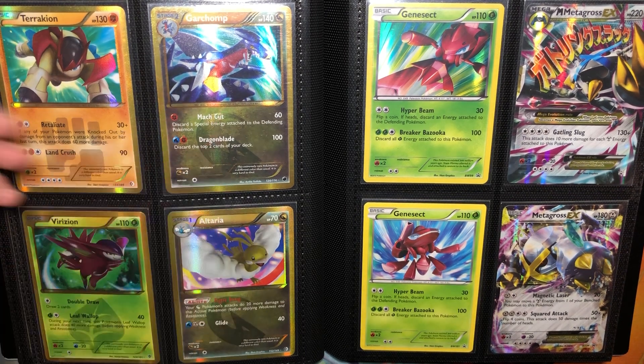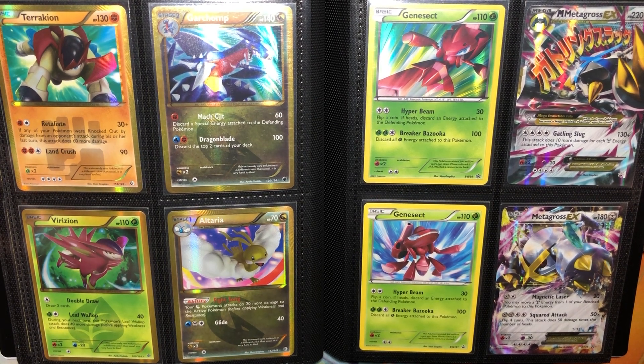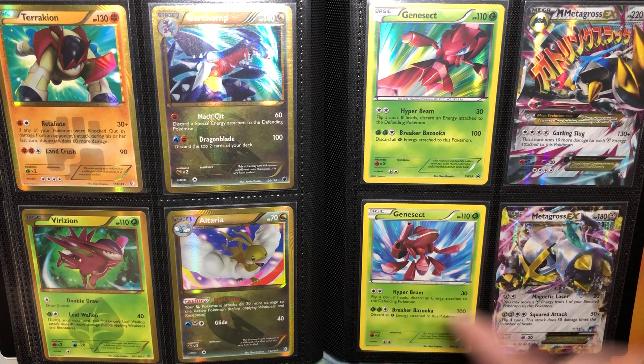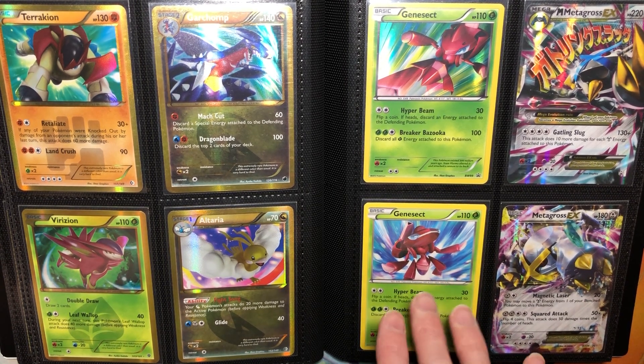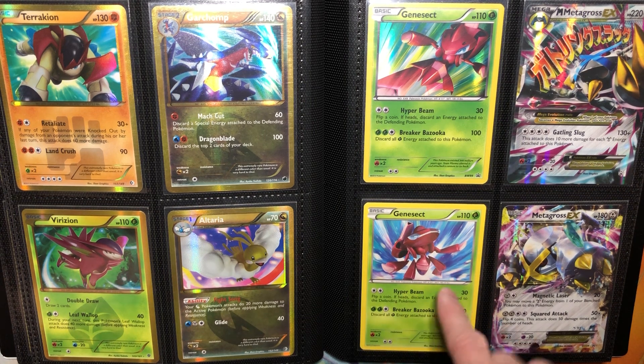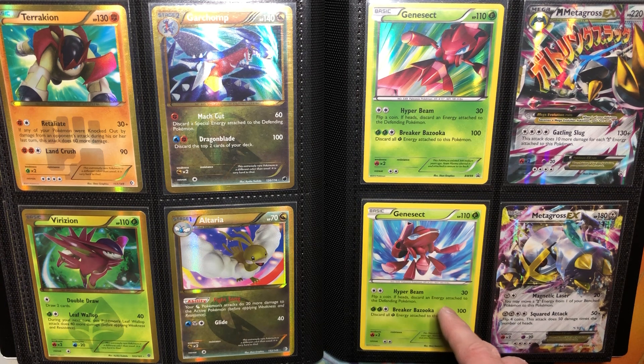Then we continue with the gold shinies. It's kind of hilarious they made a Garchomp, but that deck was very popular at the time. And then we got both Genesect. This one's pretty expensive — I actually found it in the DVD of Genesect and the Legend Awakened on a vacation in Georgia. I heard something moving around in there, took the gamble — it was only ten dollars — and I got it and was so happy.